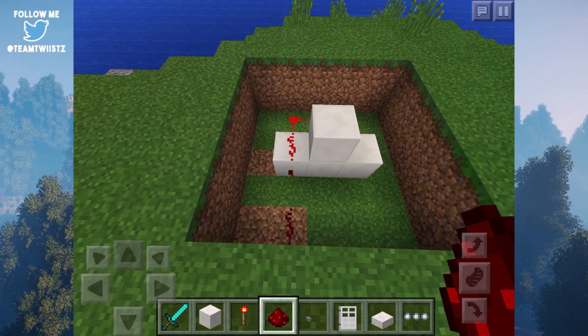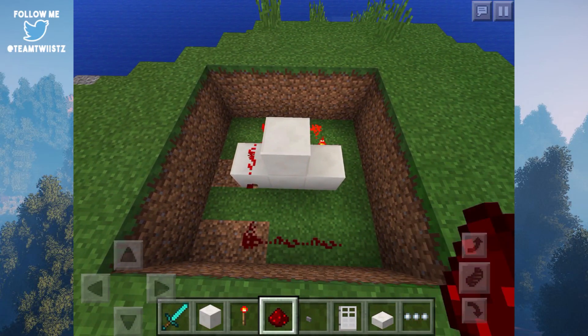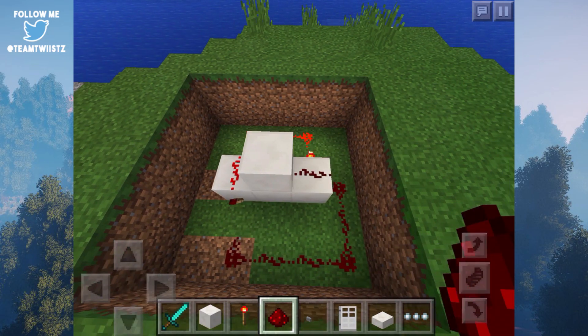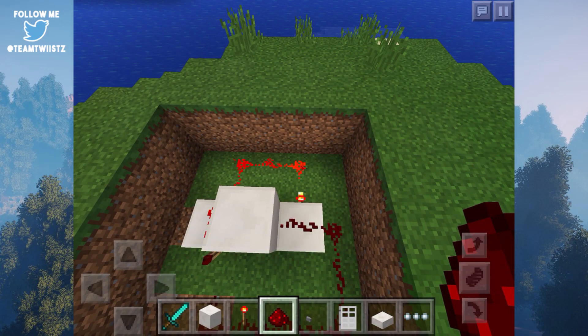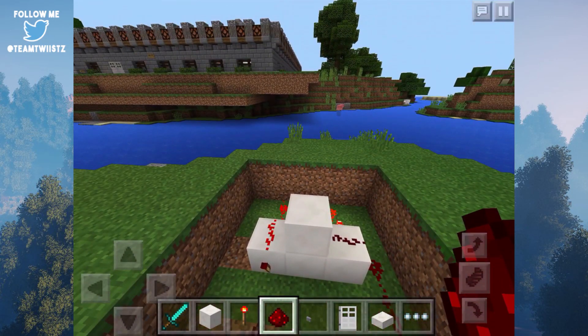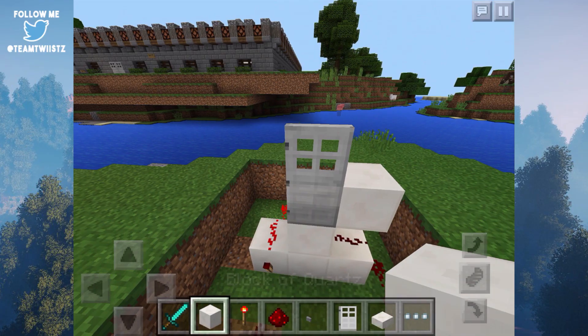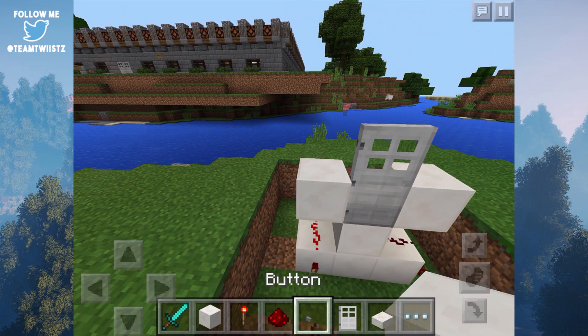Now go ahead and place down some redstone dust in front of this torch, wrap it around here, go across the side, and then bring up the redstone from the side of this block, going on top to the area where the redstone torch is located. Then we could go ahead and place down our iron door, place down two blocks on top of our redstone dust, and then grab ourselves some buttons.